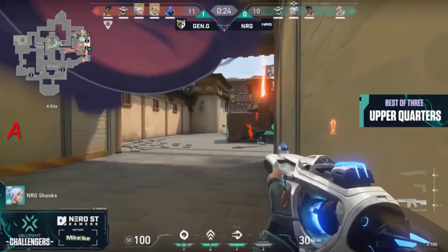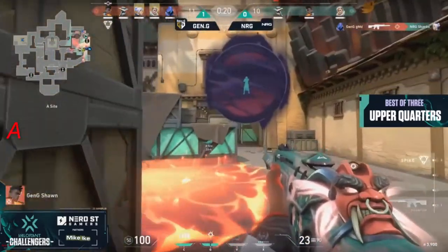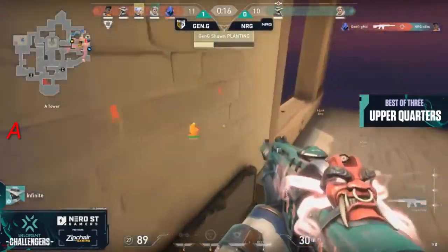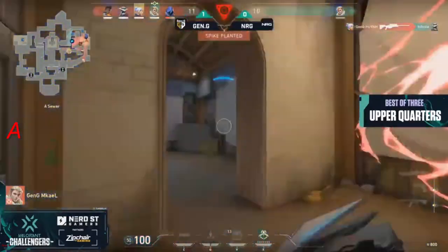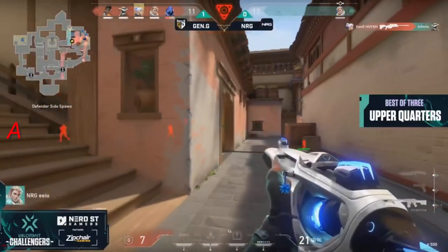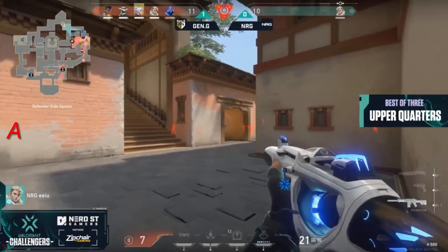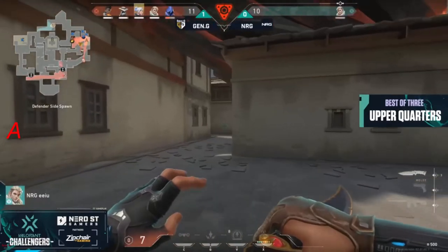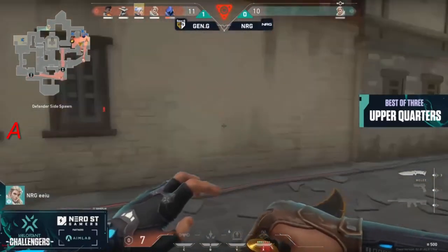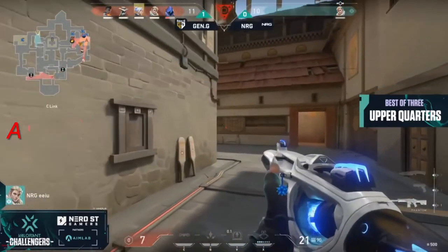Sean with the Sheriff. Members funnel over towards A, which is exactly where Gen.G is. With 20 seconds left, they don't have much of a choice — they're going to have to commit. Glemon gets one, gets a second one as well. There's the Hunter's Fury coming out of Mikael to clear things out. But Wynn gets in on the action once again with the operator. NRG's just down to EU with a measly seven health to work with. He's going to hightail it out of dodge and try to bring that gun into the next round. Things went sideways for NRG very quickly.